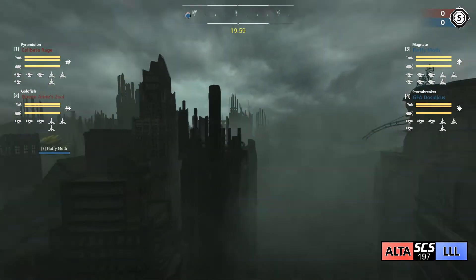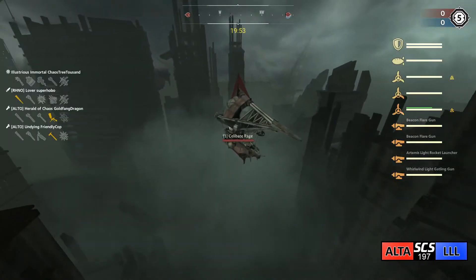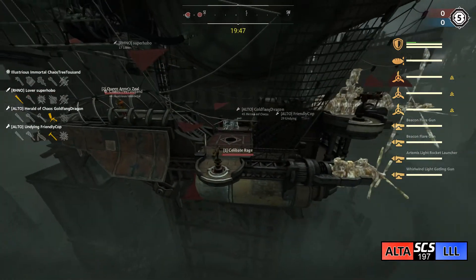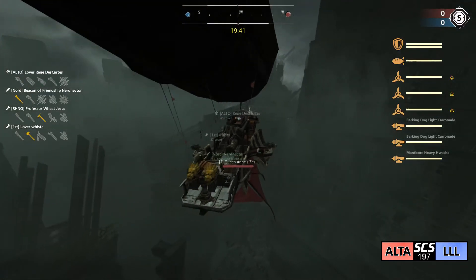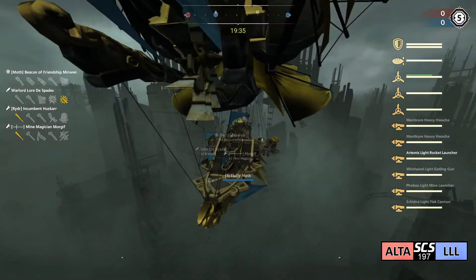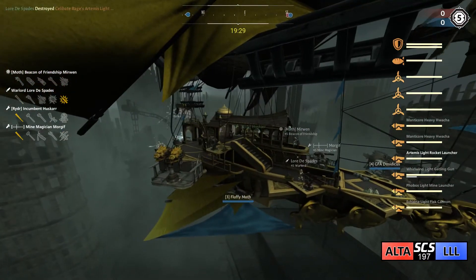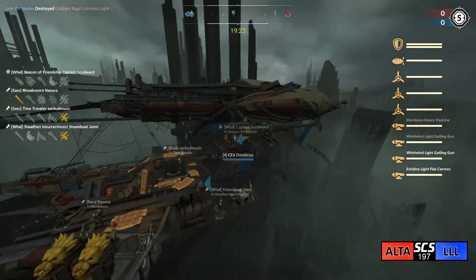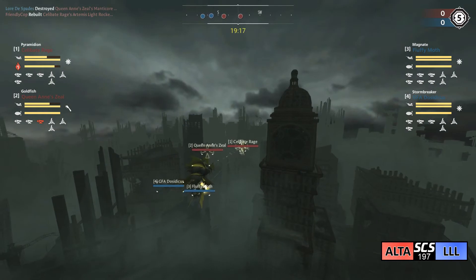Second match of the day: Altruistic Armada versus Like a Leviathan. First off, for red team we have the Celibate Rage - Gatling, Artemis, Pyramidian, Banshee, and double Flare Gun on the left side. Their ally is the Queen Anne's Zeal - Goldfish, dual Light Carronades. Their opponents have the Fluffy Moth - Watcha, Gatling, Light Flak - and on the left side a Magnate with Carronade, Artemis, Watcha on the right. Their ally, the GFA Dosidicus - Gatling, Watcha, Gatling, and Light Flak - or the Blue Stormbreaker. Both teams charging to center map.